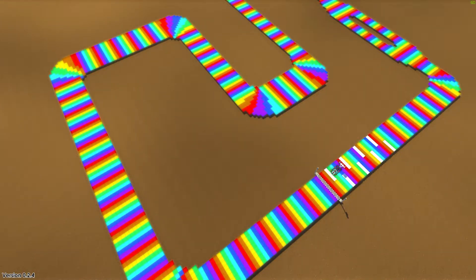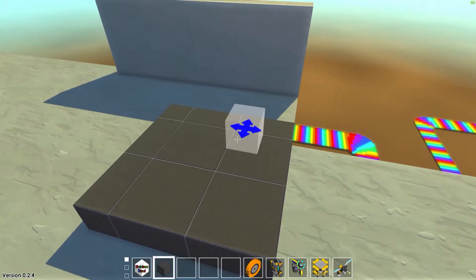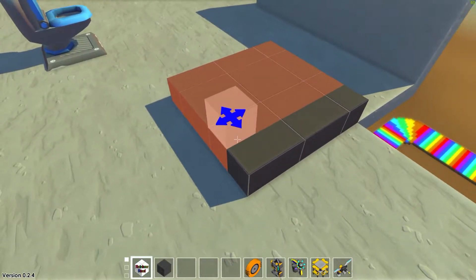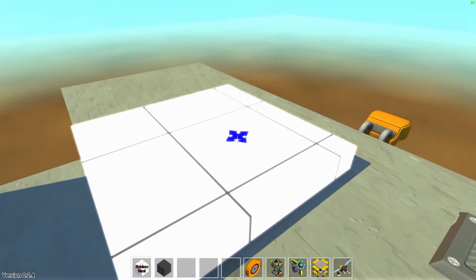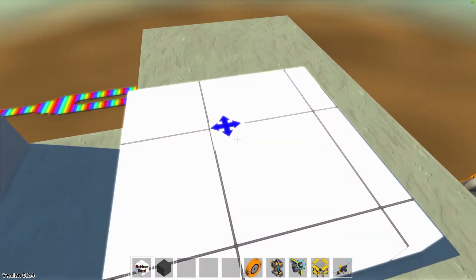Hello everybody and welcome to another English spoken video from me. My name is QuokkoJack and today I'm going to show you a little bit bigger rainbow road. In the last video you saw the rainbow road built with the barambaram misc blocks mod — I used those blocks, four blocks creating one bigger block for the road. LeBogo, the guy who built these blocks for me, asked if he should build a mod with bigger plates — or squares, I'm not sure what to call them.